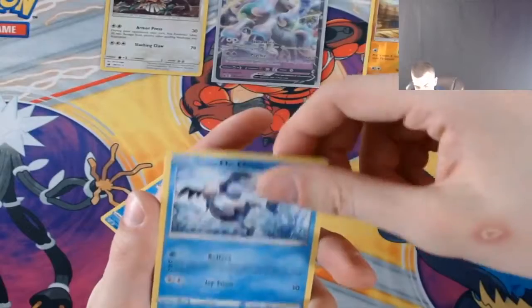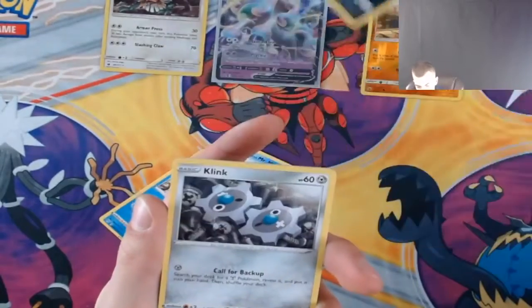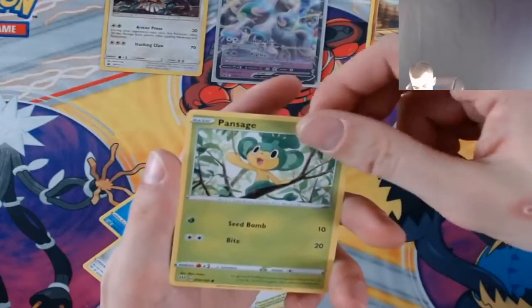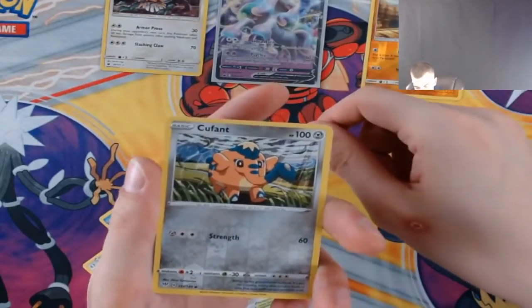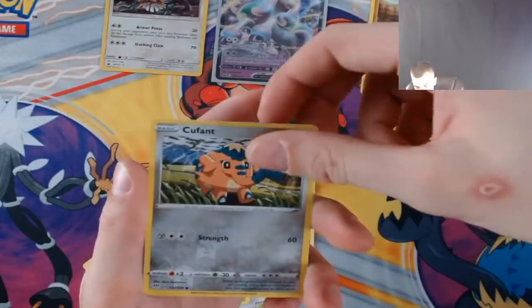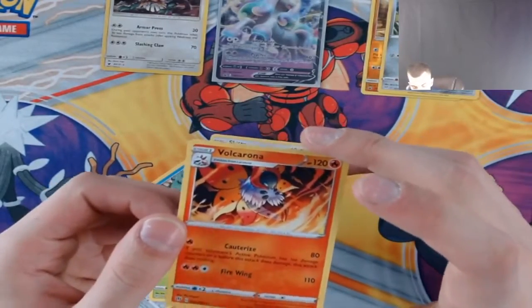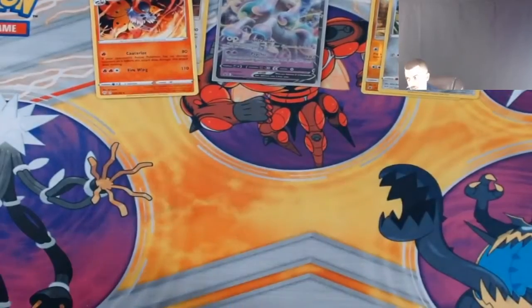Simipour, Mr. Mime, Klink, Pansage — we've got the reverse holo Cufant, and we've got our Volcarona in the rare slot.